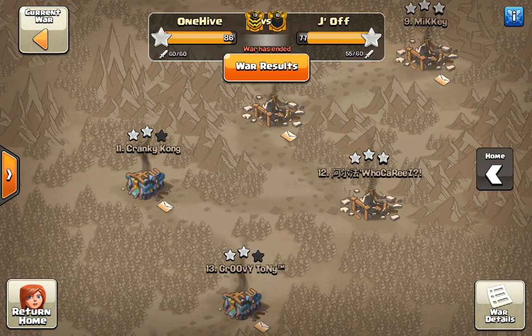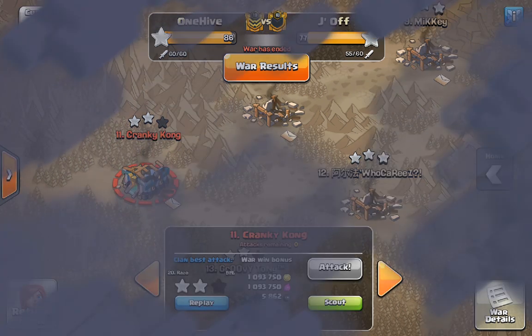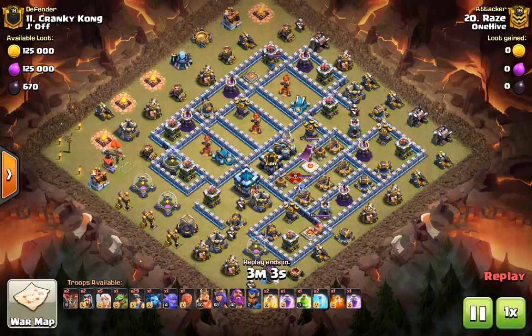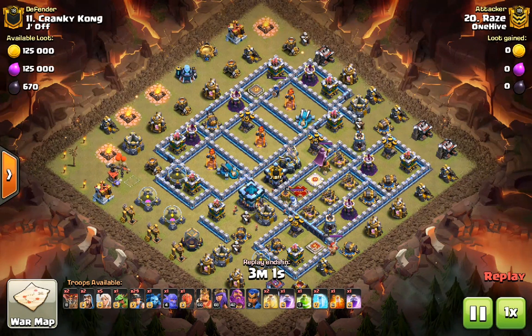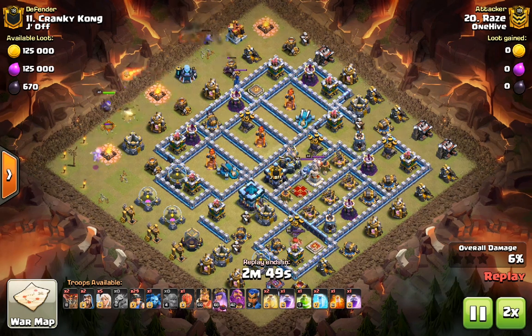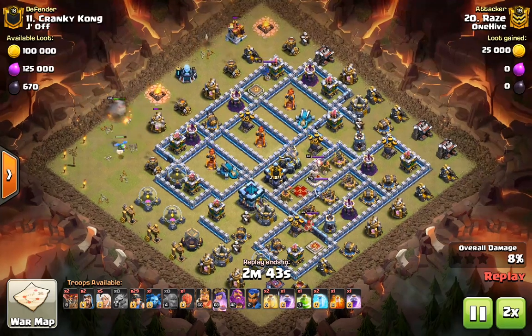Hello everyone and welcome to another Classical Lands video. Today we're going to be looking at a new spin on the queen charge miner attack strategy that I think is going to solve the biggest problem that queen charge miners has — and that is the time fail. We'll look at an attack I did last war and then do two attacks in the current war to see how well it does and if it is too powerful for the game right now.